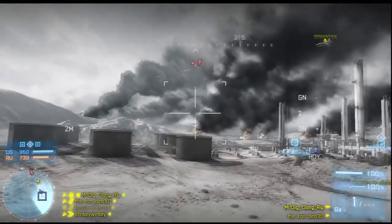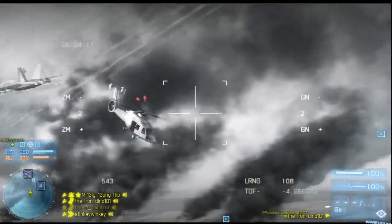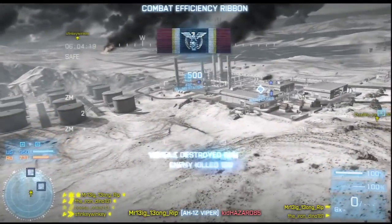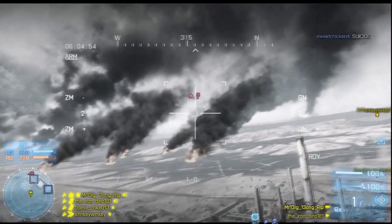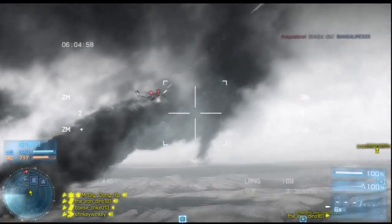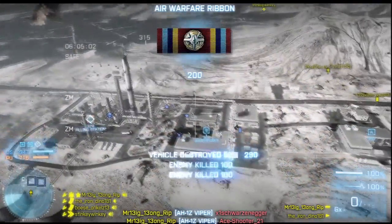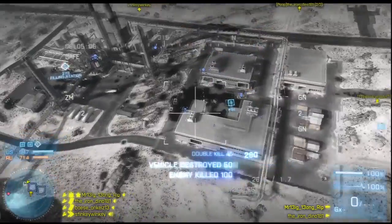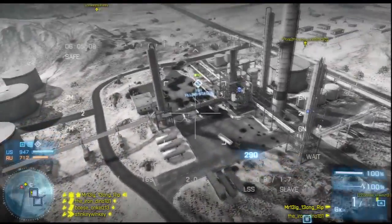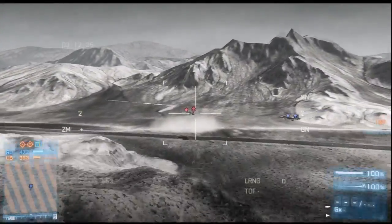If you happen to miss when engaging a chopper or a jet, be sure to continue guiding your missile either to the ground or near an objective — you just may get a lucky shot on somebody. The TV missile has quite a bit of input lag on console. To effectively control the input lag, you just need to practice. Joining an empty server and solo piloting the chopper will give you ample opportunities to practice without getting shot out of the sky. Small movements on the analog sticks will also help control the input lag to a minimum.